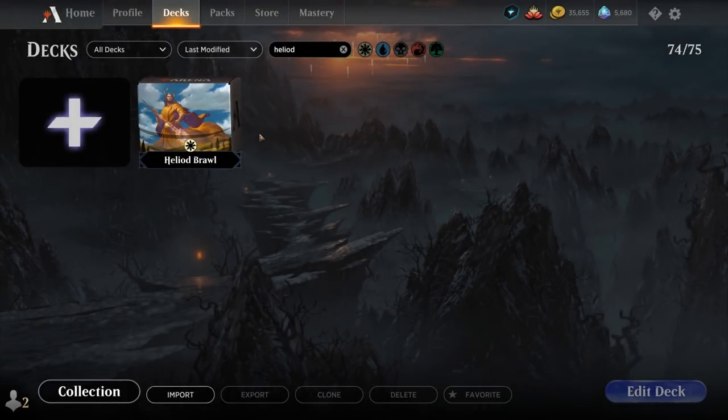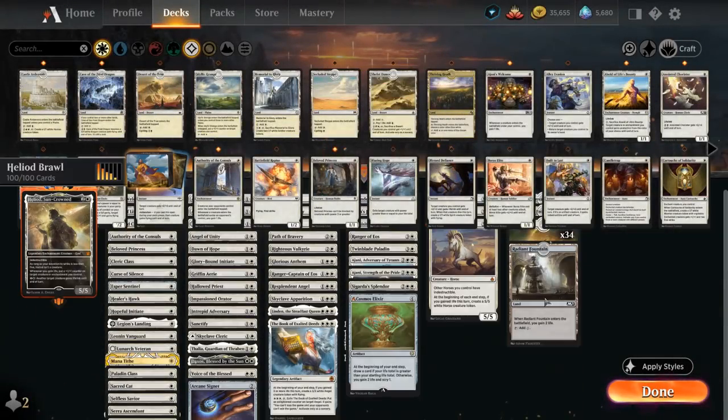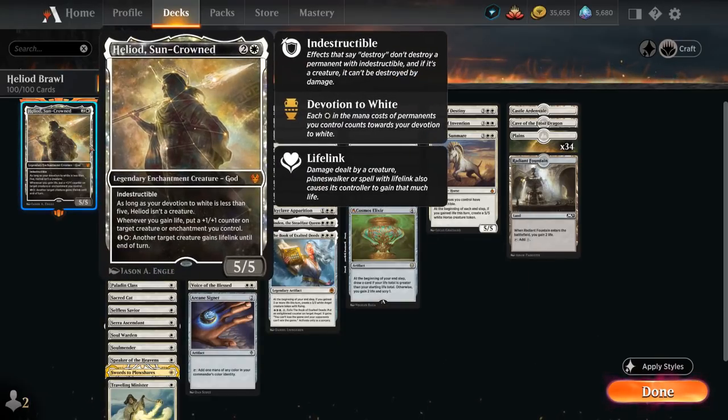Hello and welcome to another Historic Brawl Games video. Today we're taking a look at a Mono-White life-gain aggro deck featuring Heliod Sun-Crowned as our commander. The 3-mana 5/5 legendary enchantment creature God is indestructible but only turns into a creature as long as our devotion to white is at least five. Whenever we gain life we can put a +1/+1 counter on target creature or enchantment we control, and for one and a white, another target creature gains lifelink until end of turn. So an incredibly powerful commander that's also very difficult for the opponent to interact with.